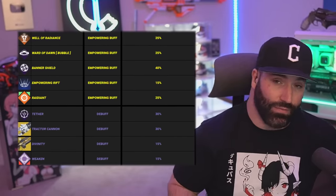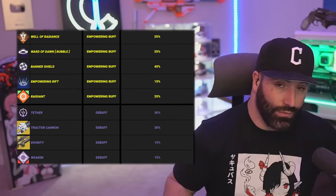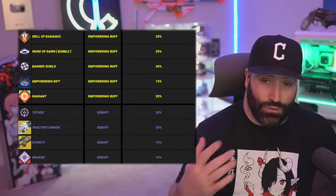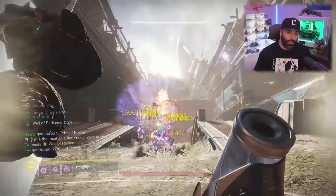One thing I'm very proud of is the buff/debuff info. Some people might not know that banner shield does a 40% buff to your weapons when shooting through it, or that radiant is 25% — just like Well — or that weakening is 15%. The chart is for the community to enjoy, and the link to the document will be down in the bio.